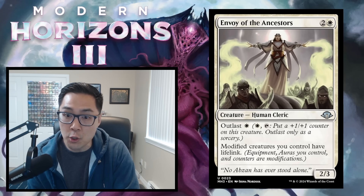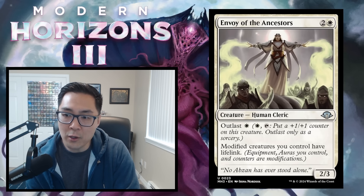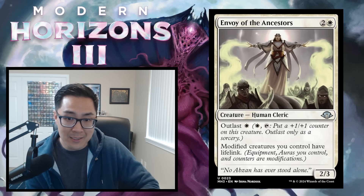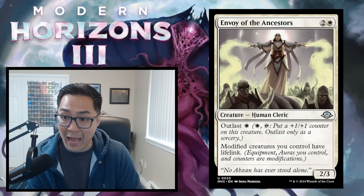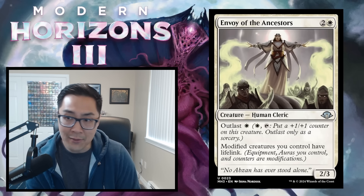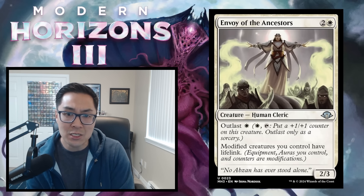Envoy of the Ancestors — 2 white for a 2/3 human cleric. Outlast white, tap: put a +1/+1 counter on this creature at sorcery speed. Modified creatures you control have lifelink. In the green-white archetype that wants to modify all creatures, this gives lifelink to your whole team, which completely swings races. Activating even once turns this into a 3/4 that keeps growing. Envoy of the Ancestors gets a B.